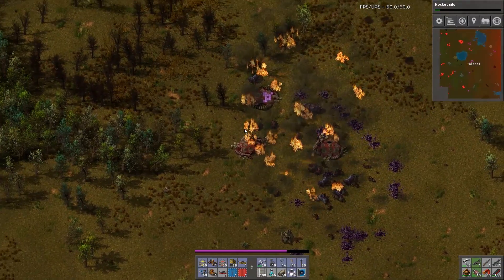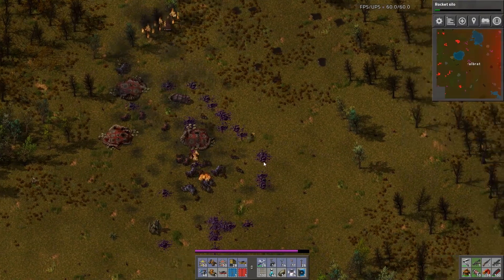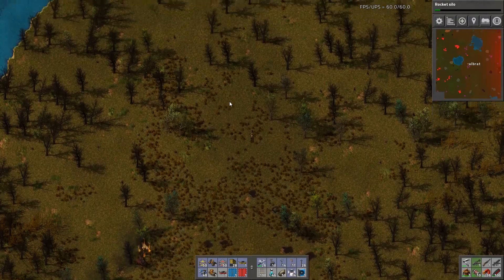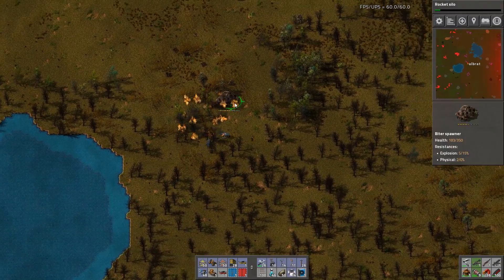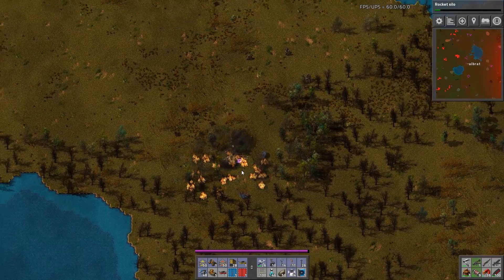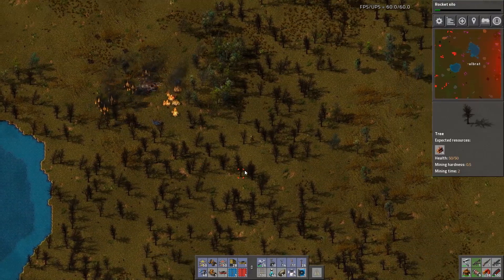There are some real problems here with biters and things like that. Because when you've got bases in the area, if you don't take out the entire base the biters will keep respawning — like that one did. They just respawned in the time it actually took to kill the base.